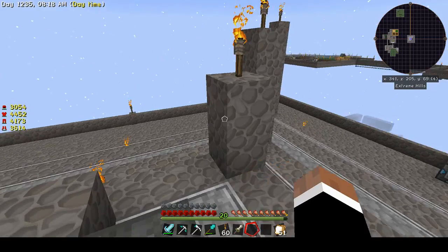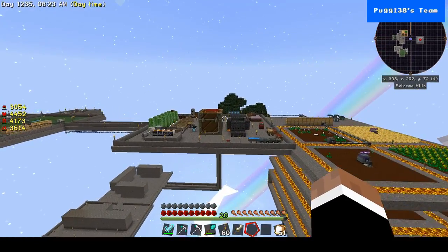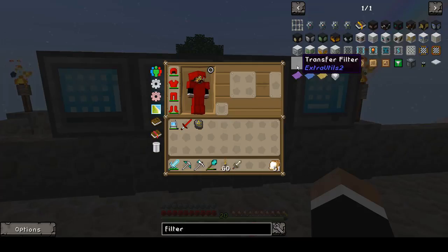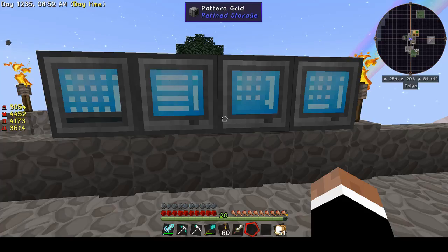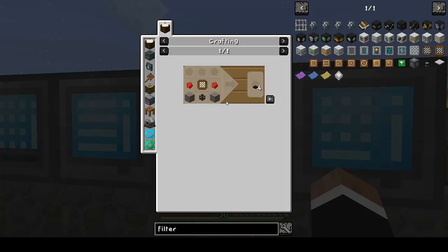The first thing that we're going to need is a transfer node to chest and a transfer filter. For the transfer filter we're going to need two redstone, two stones, a transfer pipe, and an item filter. For an item filter, we'll need four sticks, four redstone, and a string.